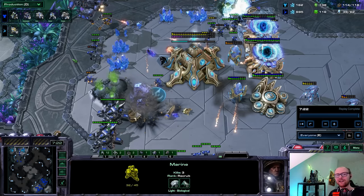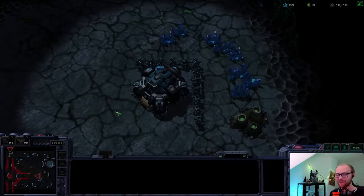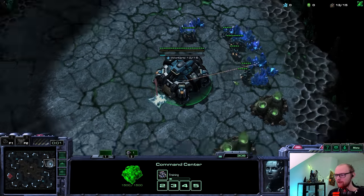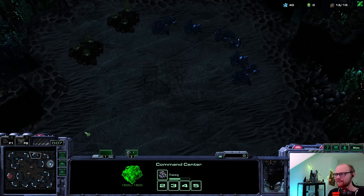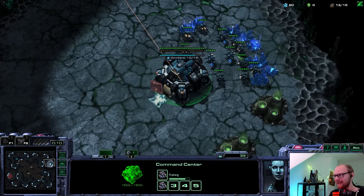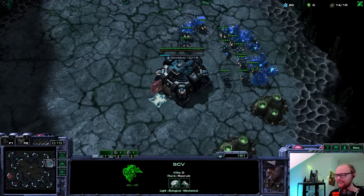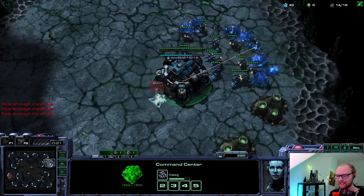But we're not done yet. Our next opponent in the cup is going to be ranked fourth European player Lambo, a really good Zerg player. I'm scared, but let's do our best. Data C, game number one - definitely going to be the hardest match so far by a really big margin. Lambo is a good enough player that I think I need to take a lot of risk. I don't think I'll really win in a super straight-up mass BC game.